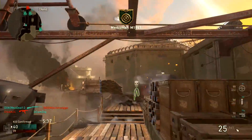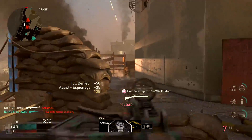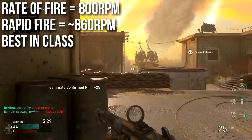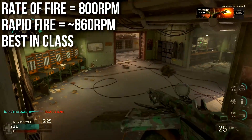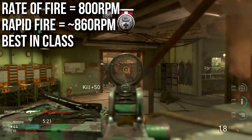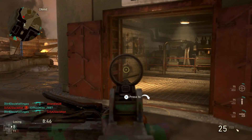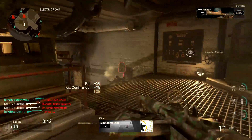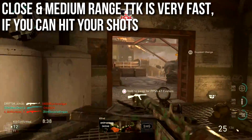It's more of an up-close rifle. Its true strength — what makes this gun awesome — is its rate of fire at 800 rounds per minute. With Rapid Fire that goes up to about 860 rounds per minute, and it has the best in-class rate of fire for any assault rifle in all of Call of Duty World War 2. Because it has average damage, surprising range, and really high rate of fire, the close and medium range time to kill is very fast if you can land your shots.